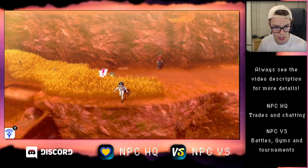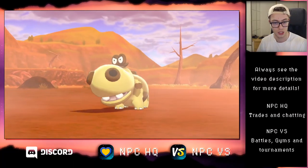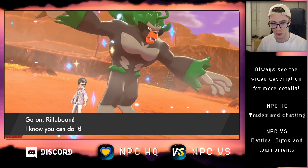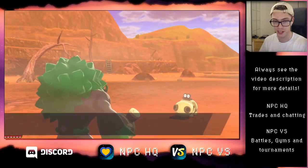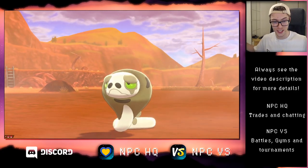You want to look for these exclamation marks and run into them. Here's a Hippopotas instead — I'm going to look for the Sillicobra. All right, here's the Sillicobra, that's awesome.